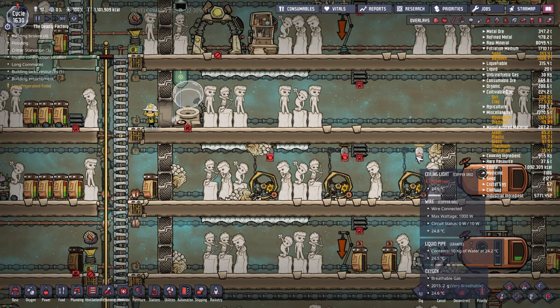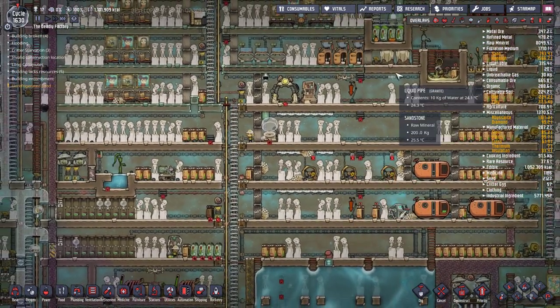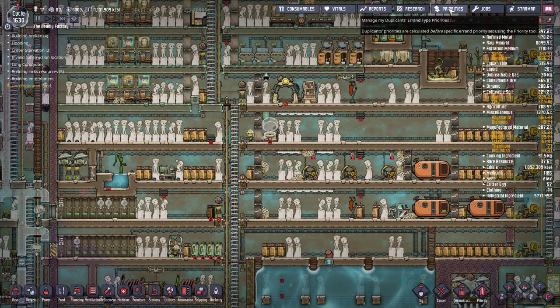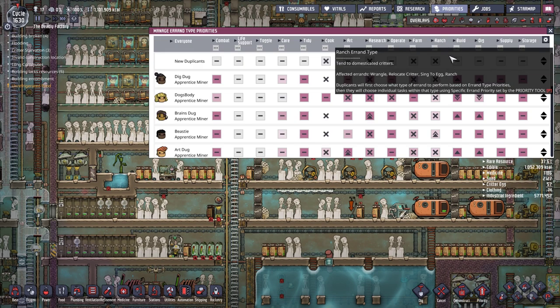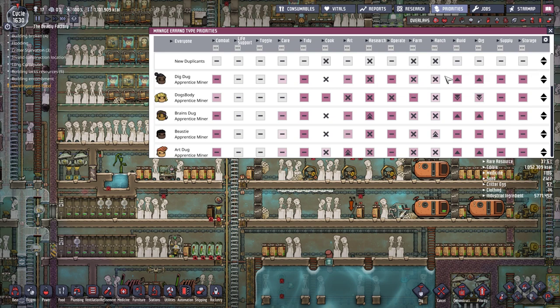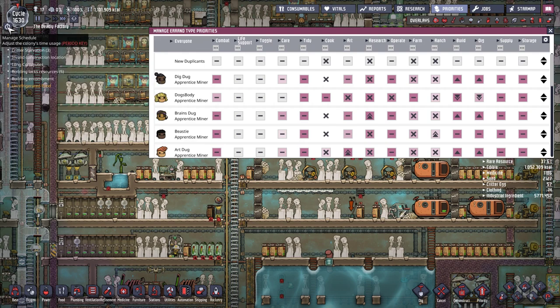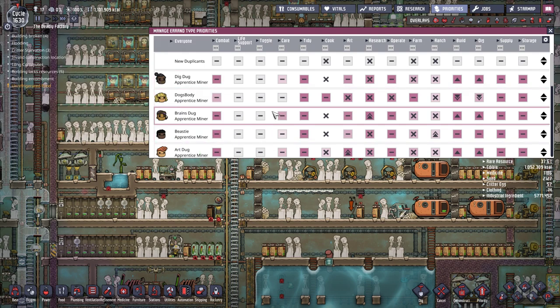As a final note, give this system a try — with the new patch out and lots of people starting new games, it may be time to develop this habit. It results in much more efficient gameplay and makes your duplicants do what you want when you want it done. Just make sure to spread your Dig Dogs out across several schedules so they're not all stacked up — you want everyone digging or building constantly throughout the day with no downtime. Give it a try, see what you think, and maybe you can find some modifications that improve on it.